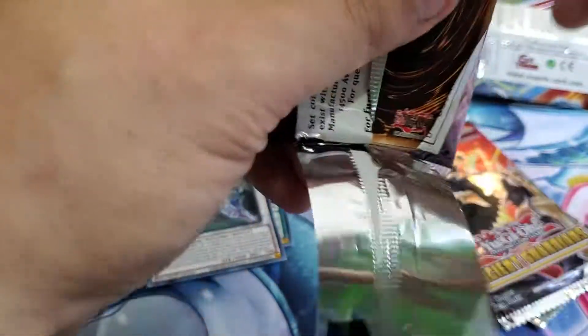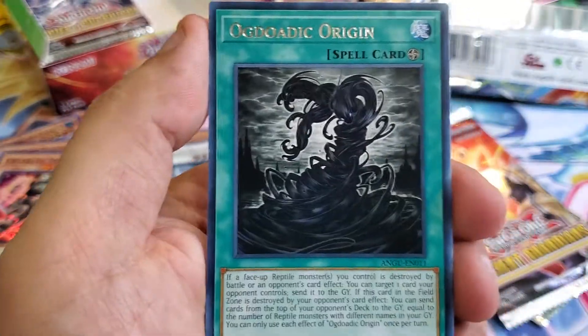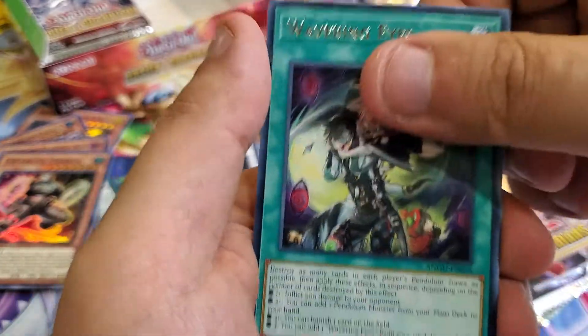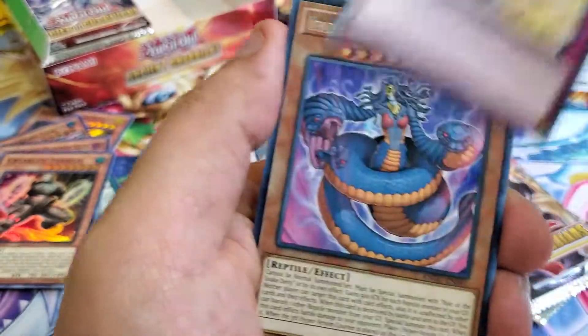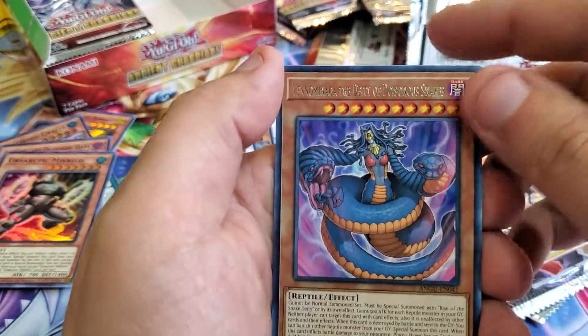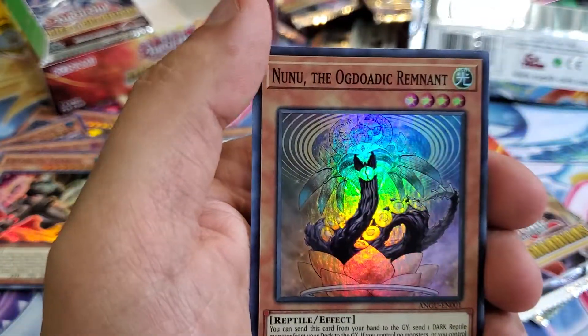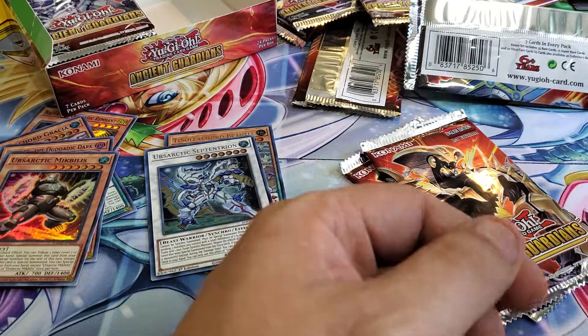Let's open this up — Ursautic, McBellus, Viper's Rebirth, Origins, Wavering Eyes, Damage Reptile — ooh! Venom Naga the Deity, and Nunu! Very awesome, we got Nunu!